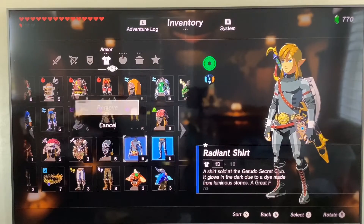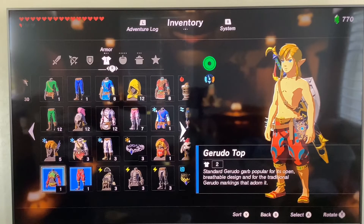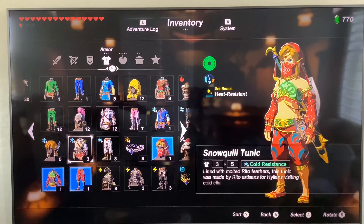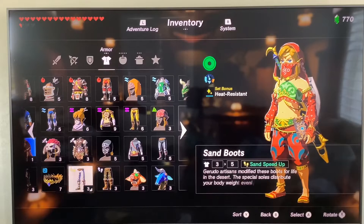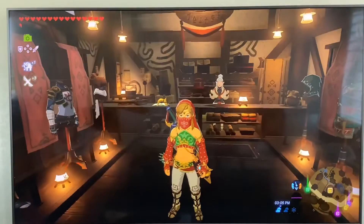These give you a cool effect where it makes you glow in the dark, though it doesn't really give you a stat bonus. To get these you're going to need to go to Gerudo Town, and for that you need the Gerudo veil outfit basically. They will also accept if you're wearing sand boots or snow boots from a quest inside Gerudo Town.